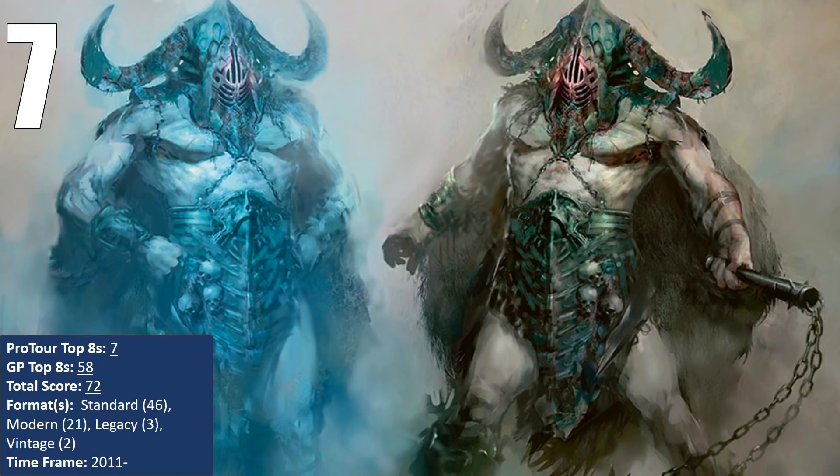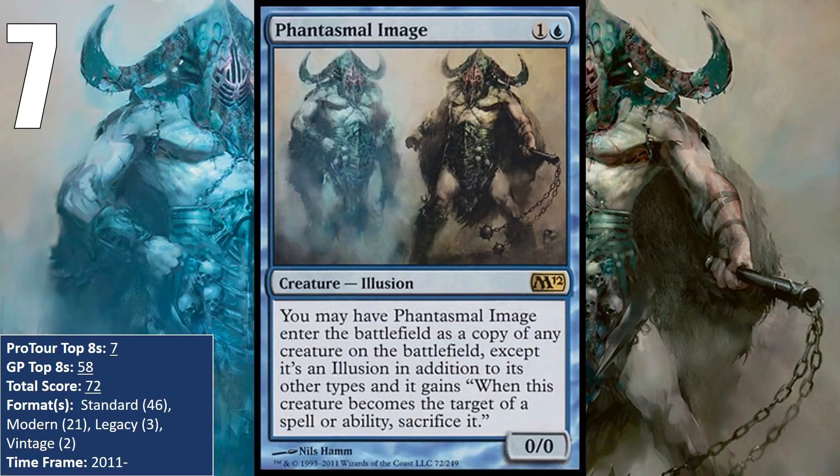At number 7, we have what is arguably the best clone ever printed, and that is Phantasmal Image. Most clones cost a lot more than two mana, but not this one. Clones are generally good because they always come into play as the best creature on the battlefield — that's awesome, especially since you are paying two mana, and whatever you make this into will almost always cost more than that. Sure, it has the usual illusion downside of being sacrificed if it becomes a target of something, but that's well worth it for something this efficient.